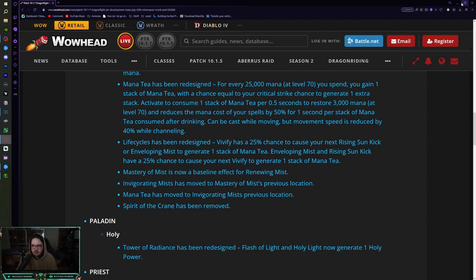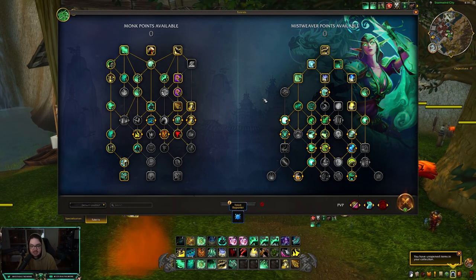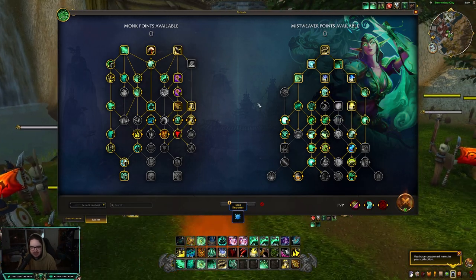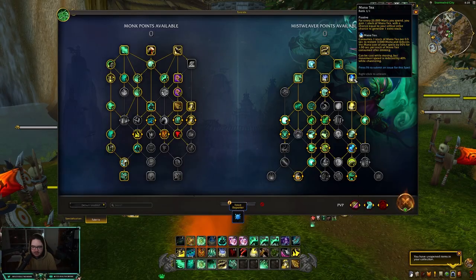Spirit of the Crane has been removed - that is the mana restored from your Teachings of the Monastery Blackout Kicks - that is no more. We've kind of slimmed down the talent tree a little bit and I'm not mad about any of those changes. So let's talk about the new Mana Tea.